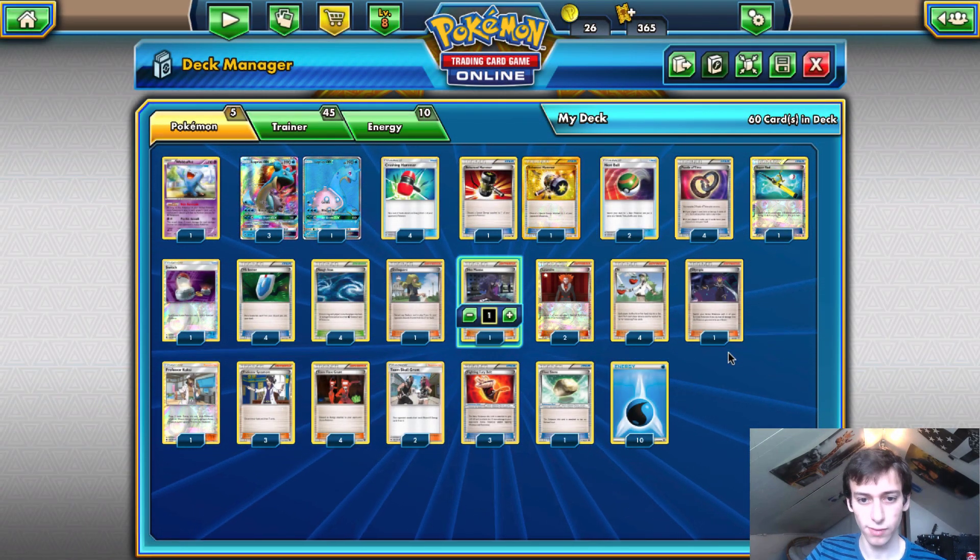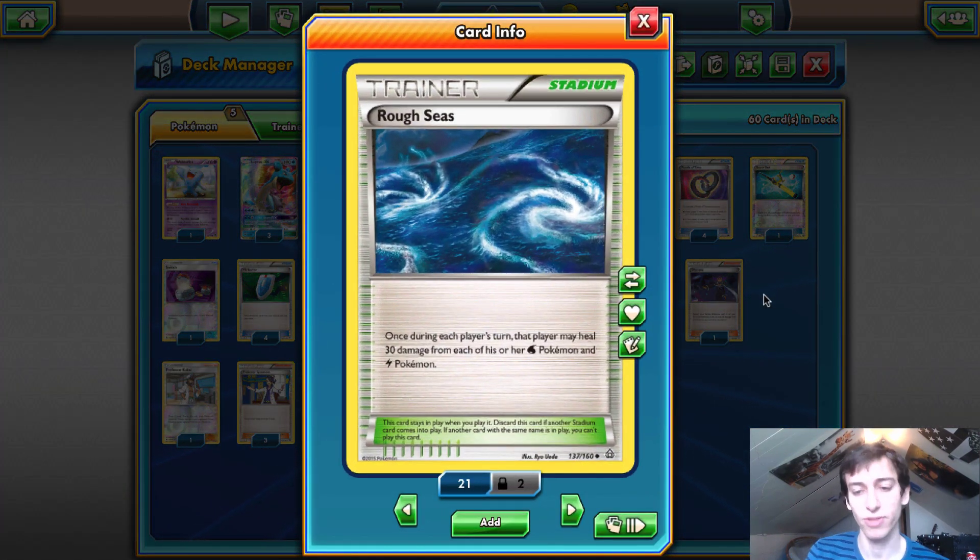Now we'll go to our stadiums: four Rough Seas. Lapras is a big water type and we're trying to deny knockouts, so Rough Seas healing your water types makes perfect sense. Four is an absolute must — you want to win the stadium war almost every time and continuously heal yourself. Rough Seas is also really good against Decidueye since they need three Feather Arrows to knock out a Lapras with a Fury Belt — the more Feather Arrows you can heal, the less chance they have.